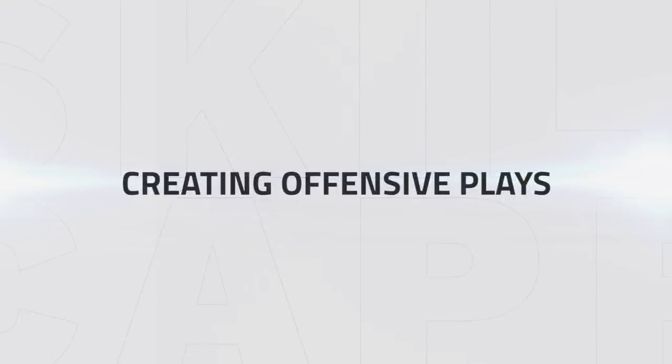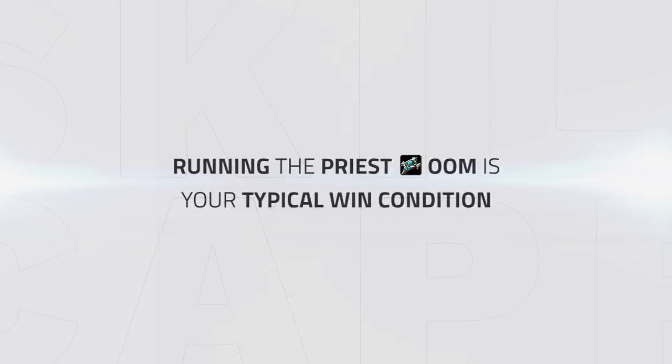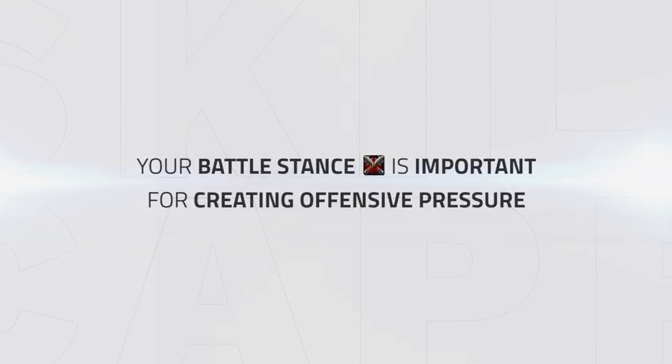Now that we know how to dismantle an RMP in order to survive their offense, it's also important to have offensive plays yourself in order to sometimes get kills or mostly run the priest dry out of mana, which is usually a typical win condition. This means playing offensive when possible, trying to create as much pressure as you can to force the priest to spend more mana on heals. A good way to do this is with the use of Battle Stance. It can be scary to use it as you don't want to be caught out and give the RMP a chance to win, but if you time it well, it can be hard for the RMP to punish you and you'll gain 20% more damage, making it difficult for the priest to heal through if you keep up the pressure.